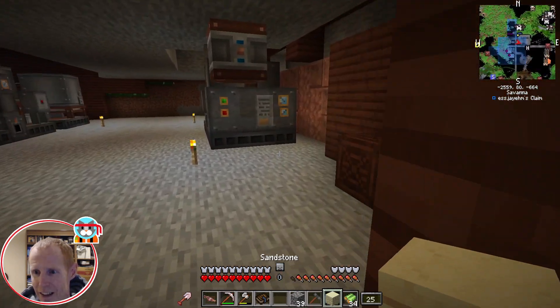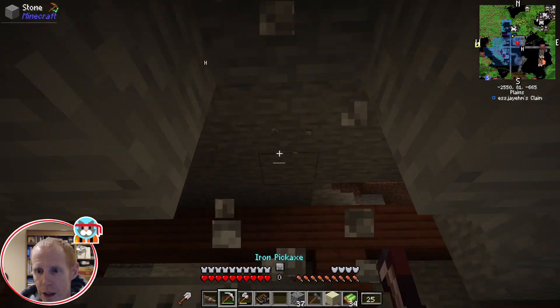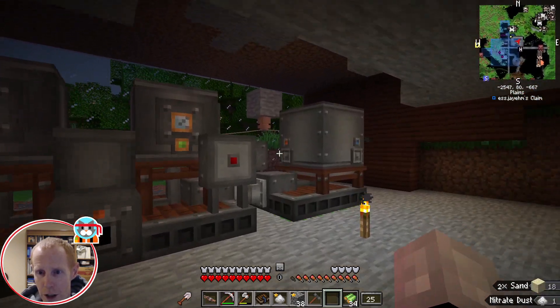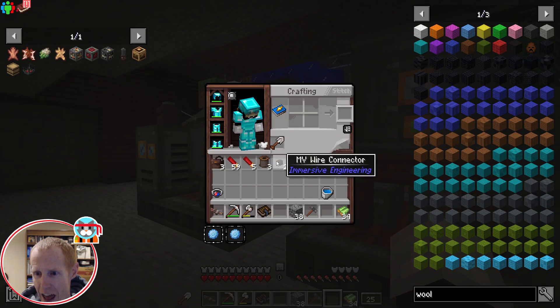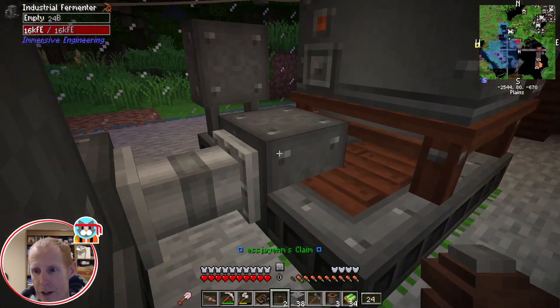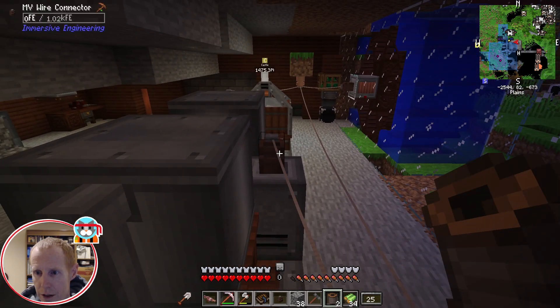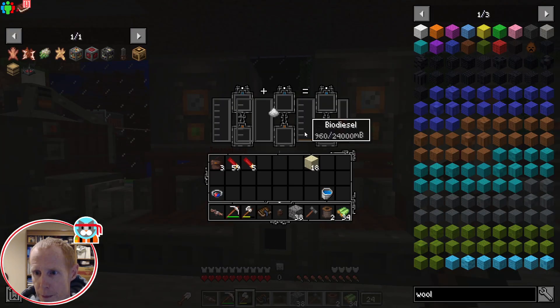Better have a backup plan. I'll use climbing blocks so I can throw this into the top of the crusher here. We've got 720 there, 480 there. Oh, I forgot to hook up power - where does the power go on this guy? Right there. We have biodiesel!